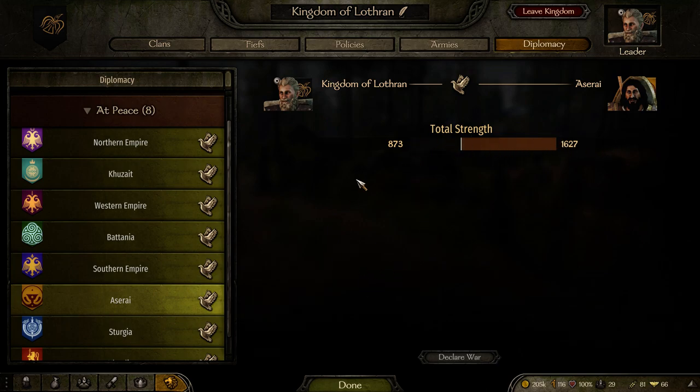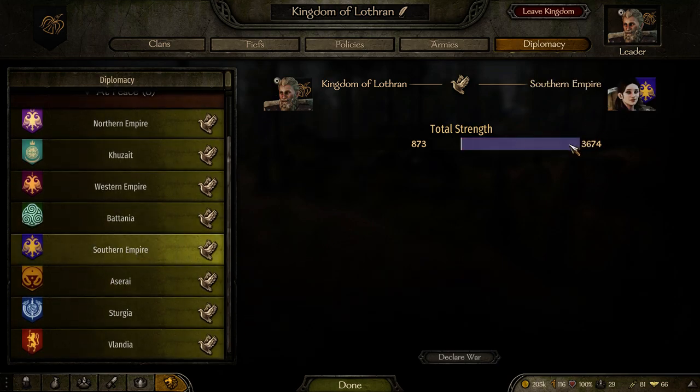I was fighting Aserai, who was just barely double my strength, so it was easy to come and finesse. They were also at the same time at war with the southern empire, who was massively powerful, so that conflict helped me take advantage of the situation and claim two provinces out of it. The garrisons were also quite weak, so that's another big thing to look for — weak garrisons you can take advantage of to steal that city and then sue for peace.